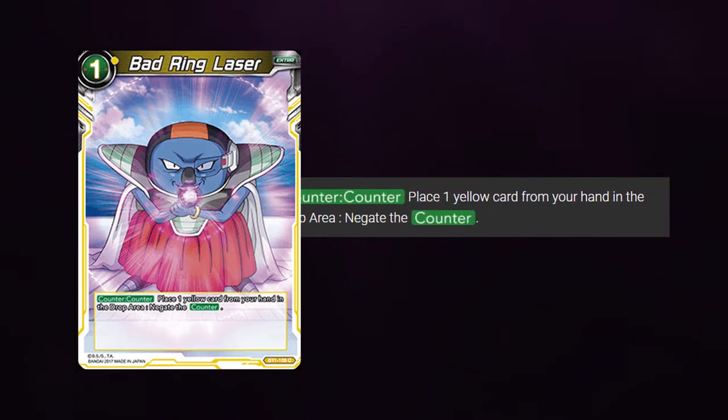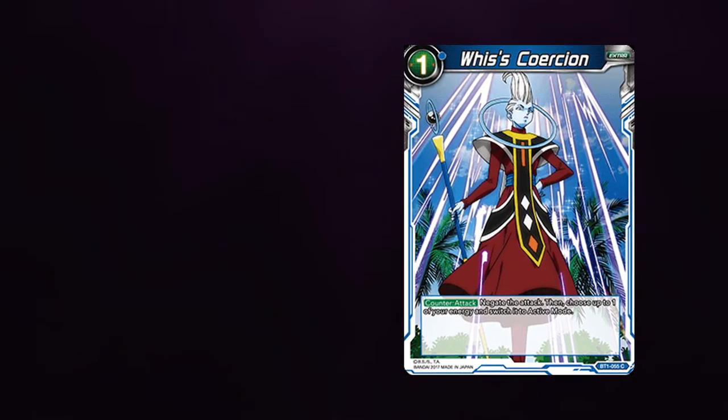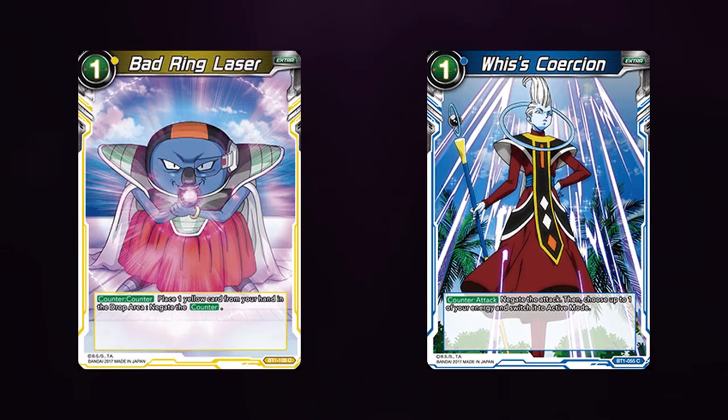Basically what this does is negate another counter. So if someone plays Whis' Coercion, they pay their mana, then this card activates, negating the effect to untap the mana and proceeds to the battle phase.